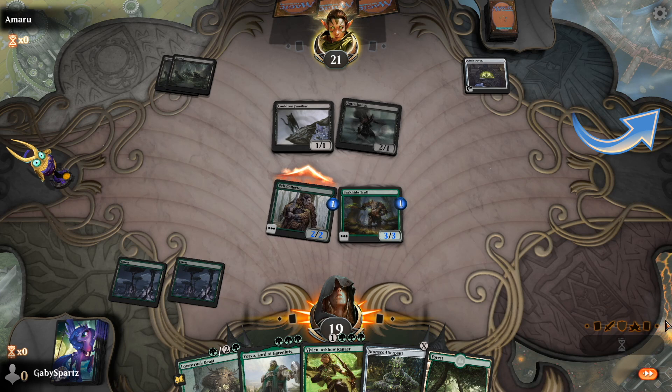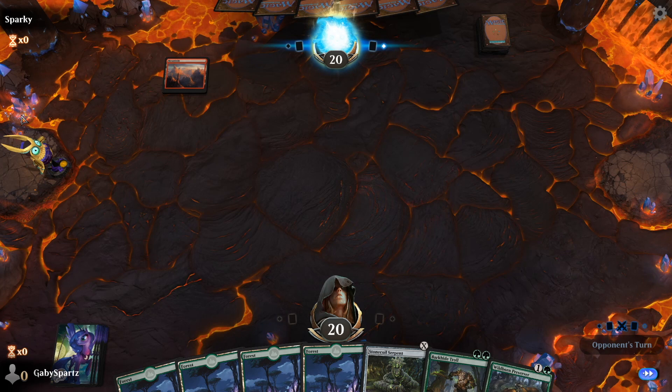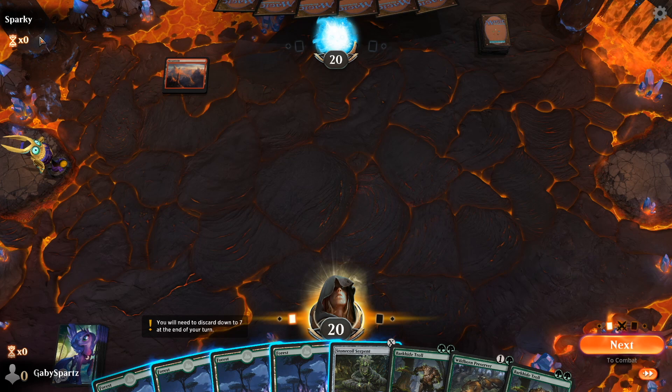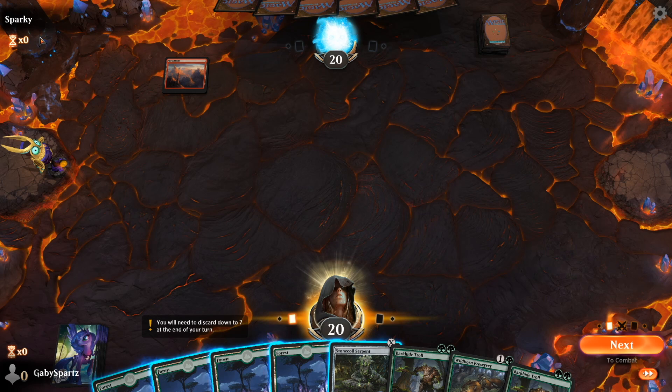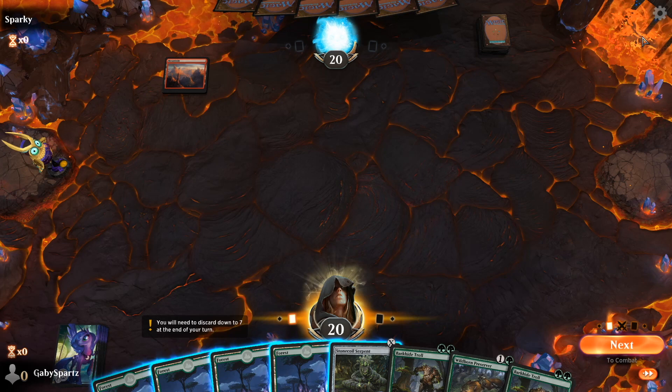Lastly this is the Ikoria playmat. This one has my absolute favorite Easter egg out of all the playmats. There's this clickable rock crystal thing and if you click it enough you eventually get to the center of it and it makes this really beautiful crystal sound once you open it. You used to be able to click on all the crystals but they have removed the sound since then. But the one I love most: if you click this lava enough, eventually a lava serpent comes out — it's the lava serpent from Ikoria, the six mana five-five. It gets annoyed at you and it just eventually leaves.